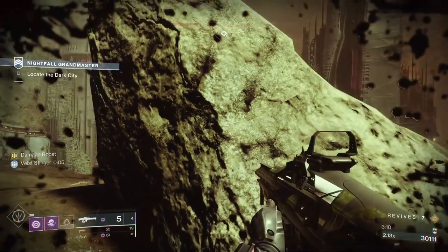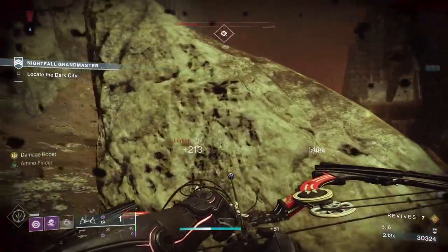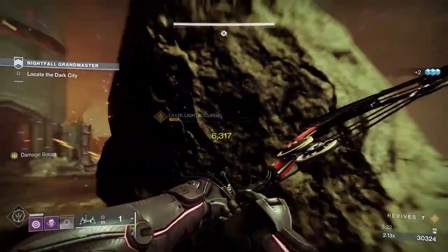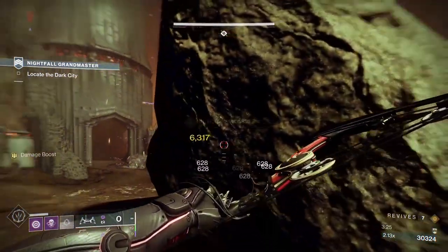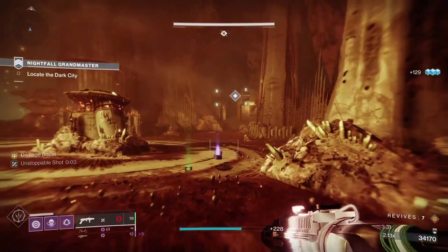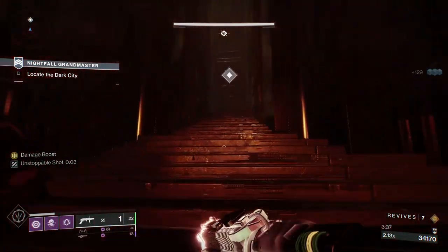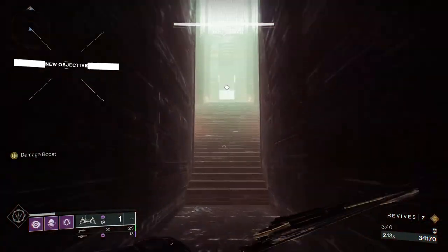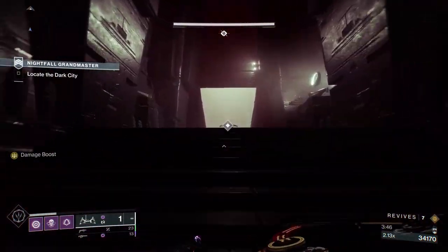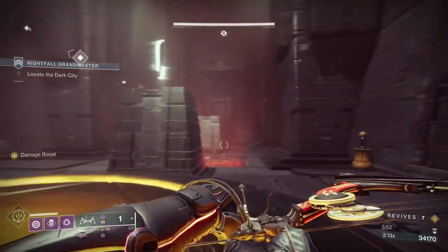Sometimes you'll see me go invis when there's no apparent need. What I'm doing is using Graviton Forfeit - one of its perks means each time you go invis, it gives you more time invisible. But also, regardless of your Recovery stat, when you go invis it gives you 80 Recovery, so you'll recover health pretty fast. Graviton Forfeit also gives your Deadfall smoke back faster, even faster if you're near enemies - and that will come into play especially at the boss.